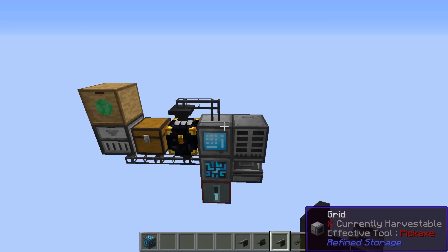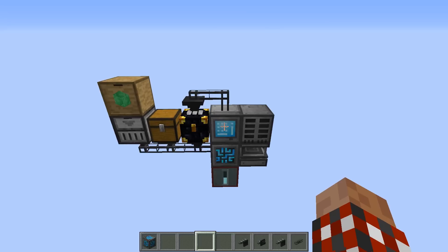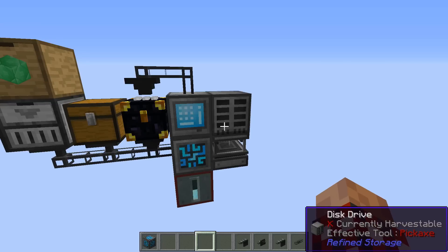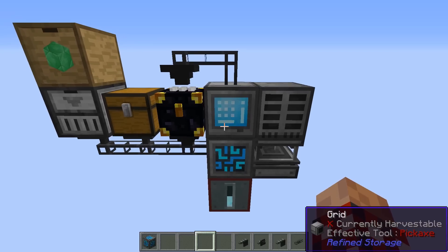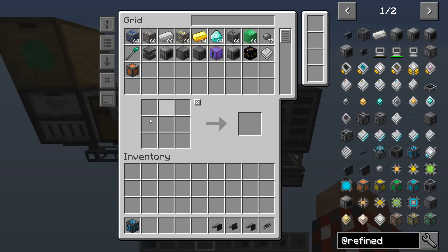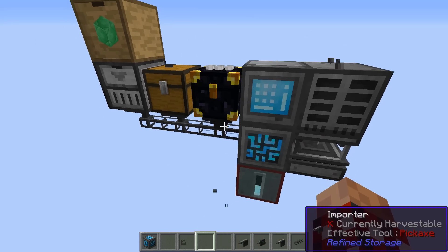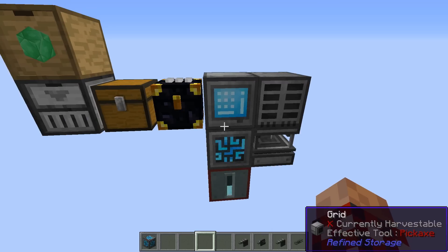So yeah, this is a pretty simple mod in that you just need a controller. You're going to be best friends with the solderer because you're going to be making lots of things from it, something to store the items — I like the disk drive with a bunch of storage disks — and then a grid to view it. I like going with the crafting grid so I get the extra crafting goodness. All this other stuff you really don't need; it's nice to have, but this is all you really need.